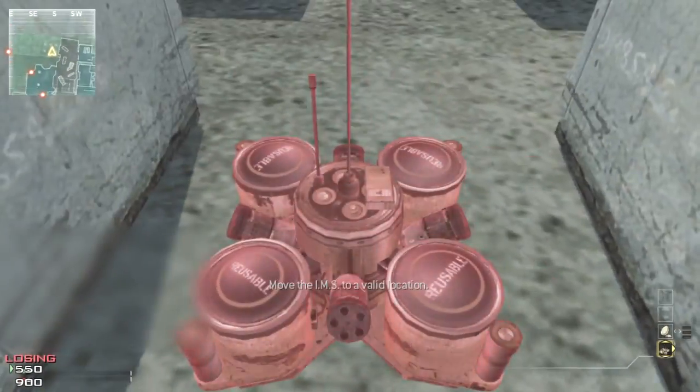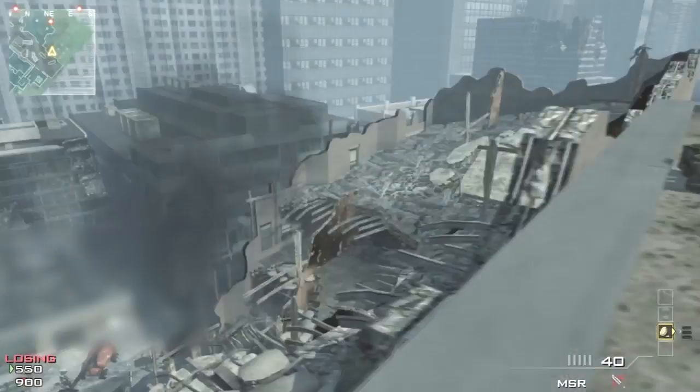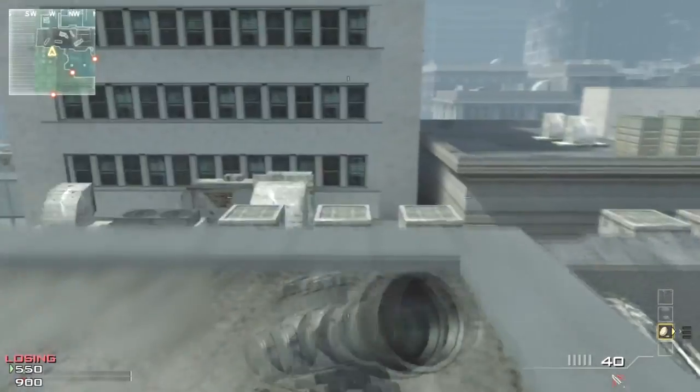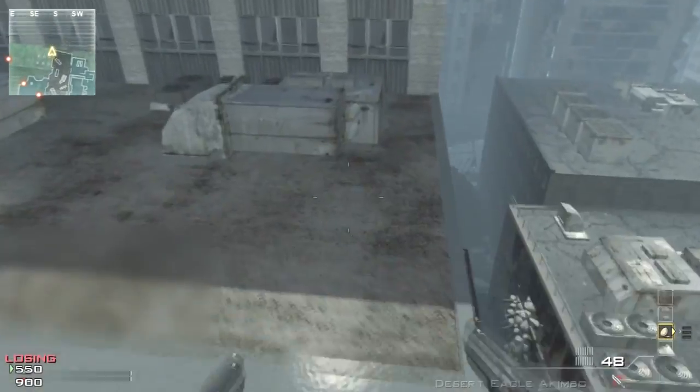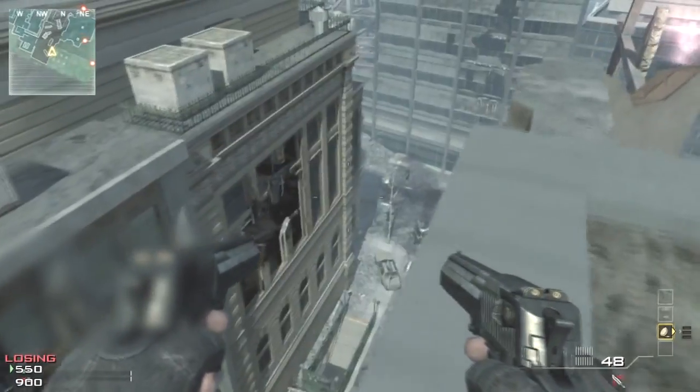You can jump between all these building tops and it's all solid ground, and you can place killstreaks up here. Most of it registers as solid ground so some killstreaks may not work, but this is generally a really good spot to be. You can access most of the map and all these rooftops are jumpable.